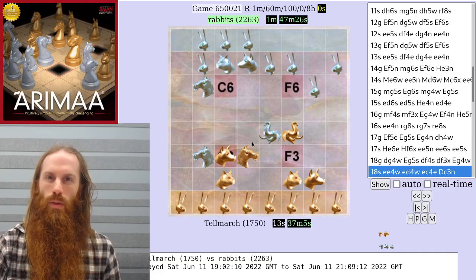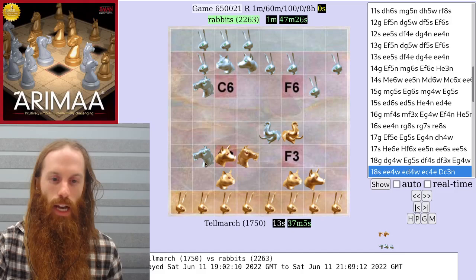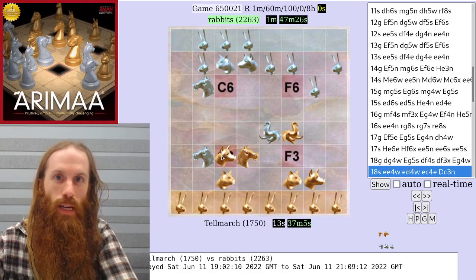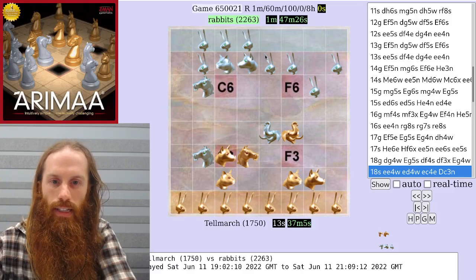What's the story positionally? The silver horse on b3 is fracturing gold's position. The situation around the c3 trap is not broken, but you need to attend to it. On the other hand, the east side for silver is very weak, with only rabbits in that quadrant.